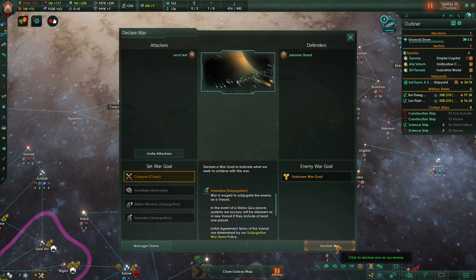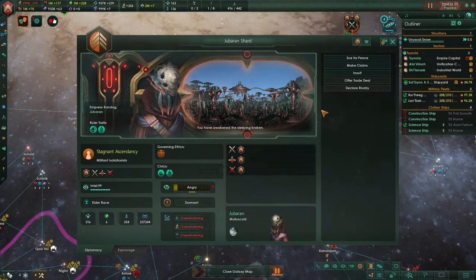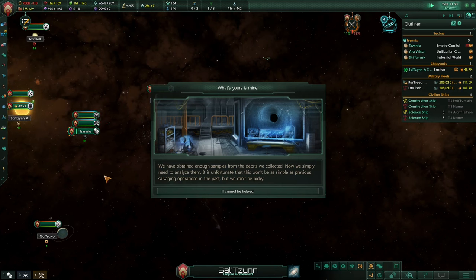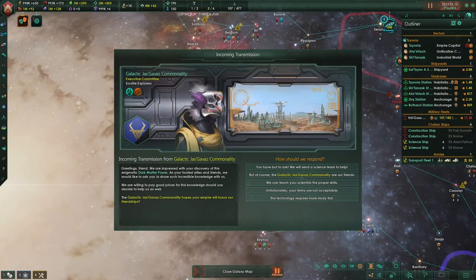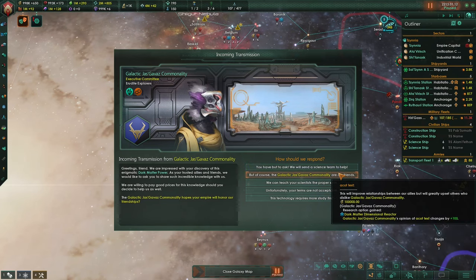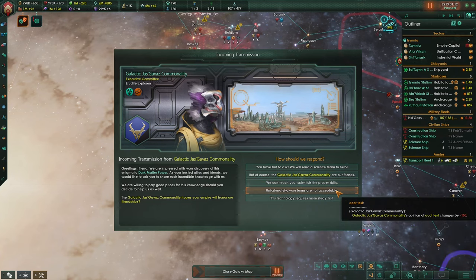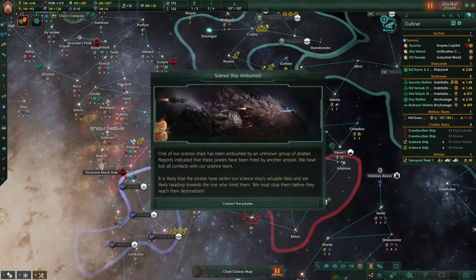If you feel like you have a decent military and you haven't found the curators, you can also obtain dark matter based tech by declaring war on a fallen empire. If you destroy about 10 of their ships, this event will give you the same 3 technologies required to develop the reactor. As you dive deeper into dark matter based tech, other empires might ask you for help in gaining dark matter technologies and they will be willing to pay a lot of energy credits. You may give the empire the dark matter prototypes, or level up their scientists to level 6 to help them study dark matter on their own, or reject their proposal. Rejecting can lead to them hiring pirates to assault one of your science ships and grab the dark matter based technologies.